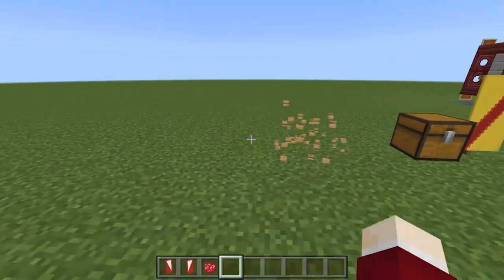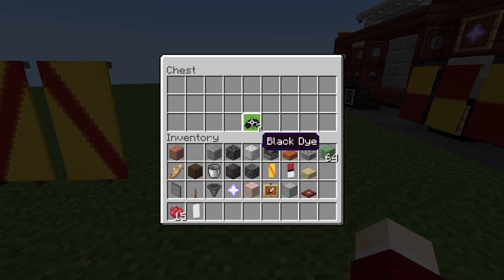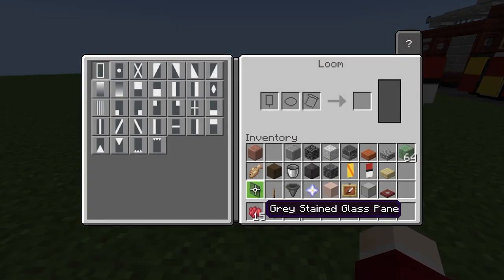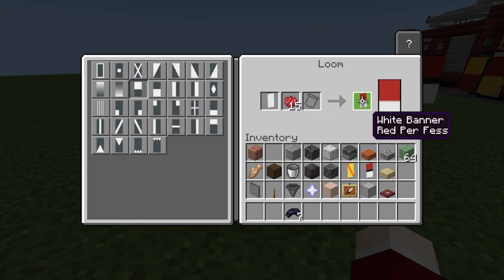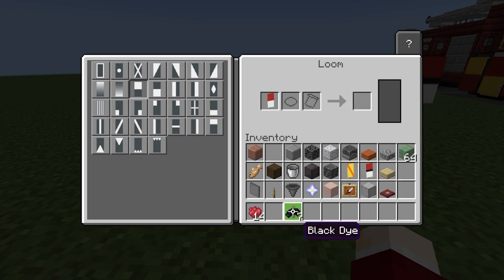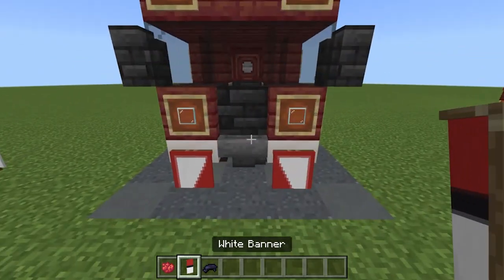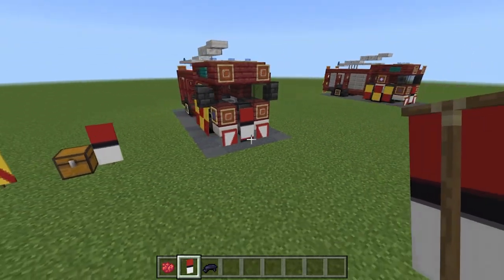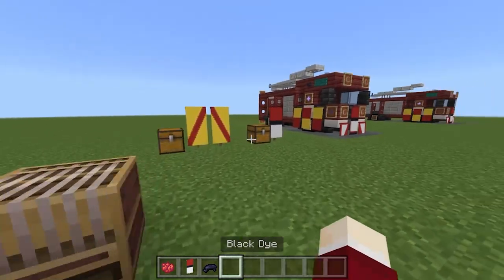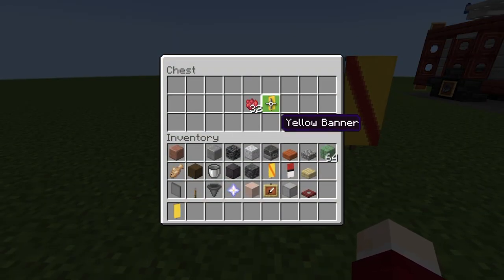Now make the London Fire Brigade-style star banner for the middle of the engine. Take red dye, a white banner, and some black dye. At the loom, add red dye to the white banner for a red base at the top, then swap to black dye and add a black fess stripe in the middle. Shift-click to place this on the hopper, and place another on the wall above — that looks really cool.